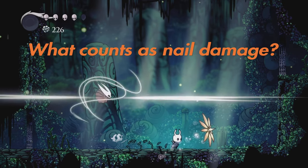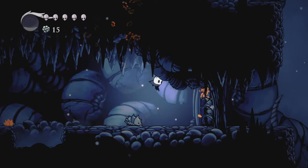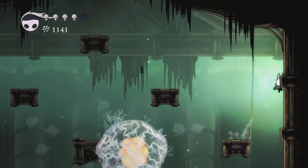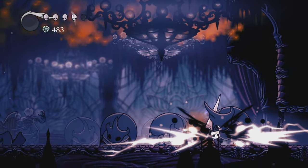First of all, let's see what I will count as nail damage throughout this run. Just to be frank, direct contact with a physical nail equals nail damage. See? It's simple. So that means spells, dream shield, weaverlings, and any other way of dealing damage is fair game.